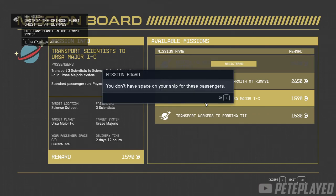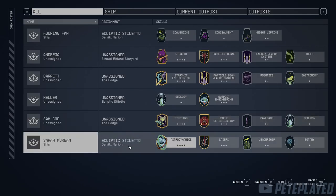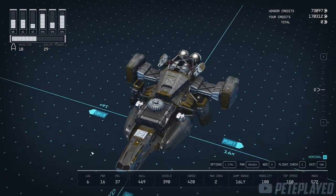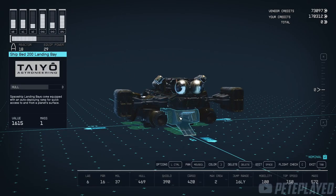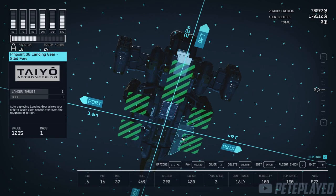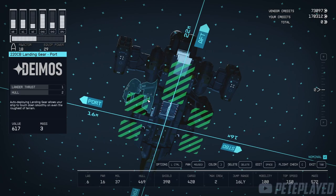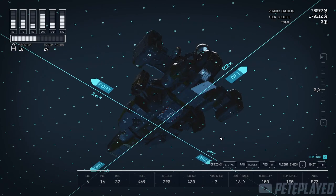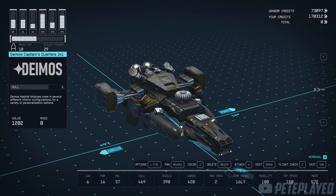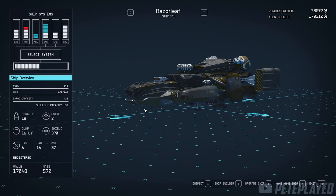You may wonder why, even after unassigning all your crew members, you still get that message. For example, the Razor Leaf — even though it can carry three crew members — doesn't actually have any passenger slots, so you will not be able to do the mission. The ship has two crew stations plus one more, but there are no passenger slots. Even removing all crew won't help, because there are specific components that carry passengers.